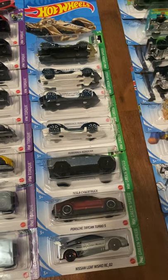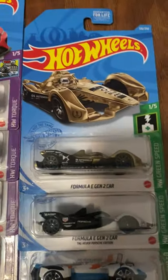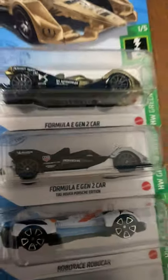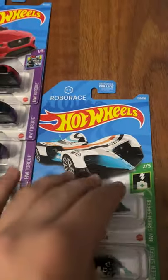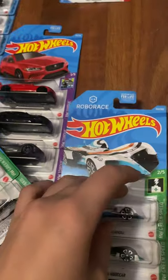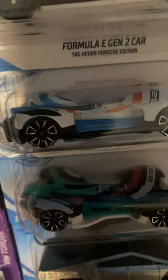All five cars in the Green Speed set are real and licensed. First up is the Formula E Gen 2 car — we have it in gold/yellow and then black and white with Porsche on it. Then the Robo Race Robo Car — some people think it's fake but it is licensed by Robo Race. It's a real, futuristic car. We have it in white, blue, and orange, and also in black, white, teal, and red.